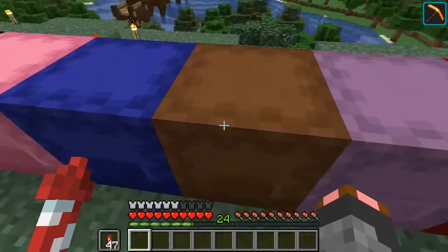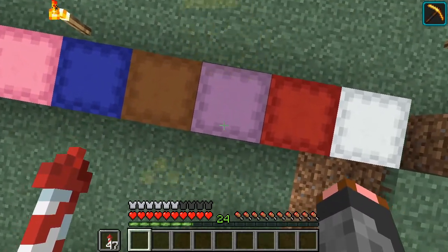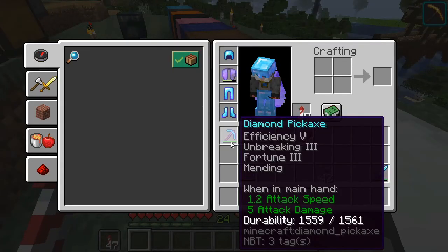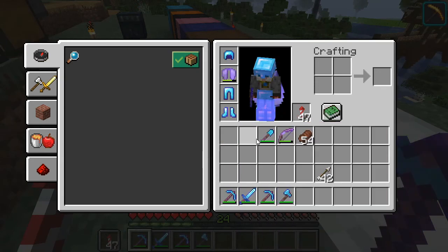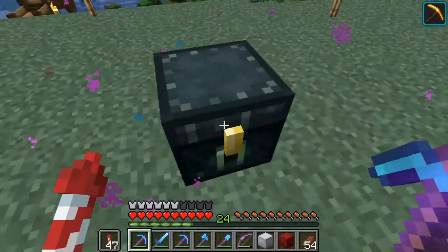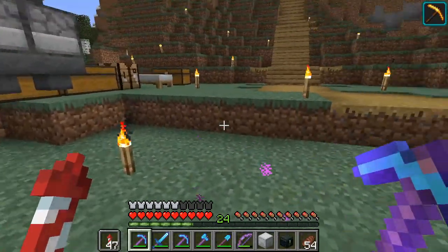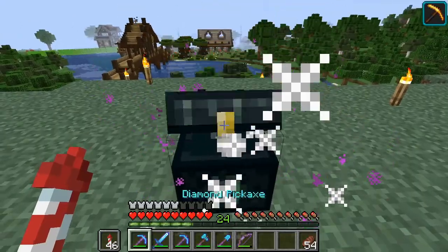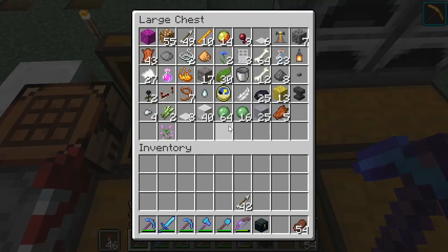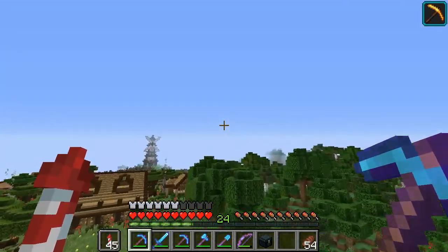We have our stone shulker box with stone bricks, regular stone, smooth stone. Orange concrete, black concrete. All of our quartz in the pink one because our white one has something else. We have our ice, we have our wood - we need to get a couple stacks of wood in here from the wood farm. A bunch of fireworks - we can definitely make more. And we have our redstone - oh this is beautiful. And our iron, so all that AFKing is definitely paying off.